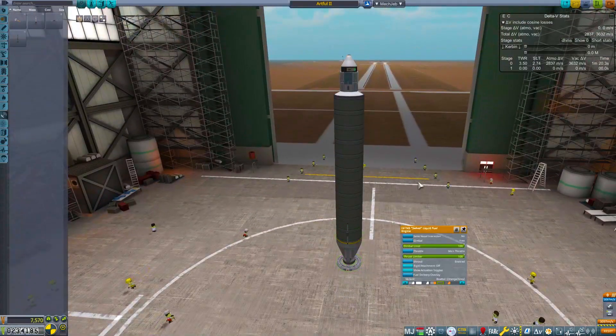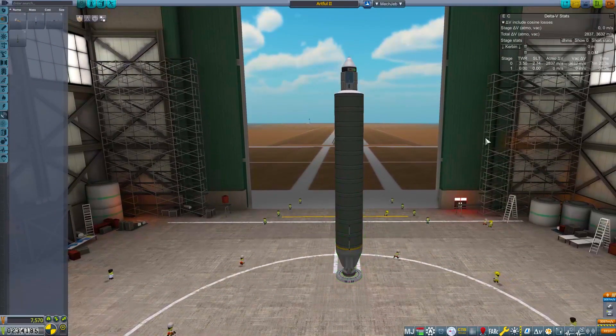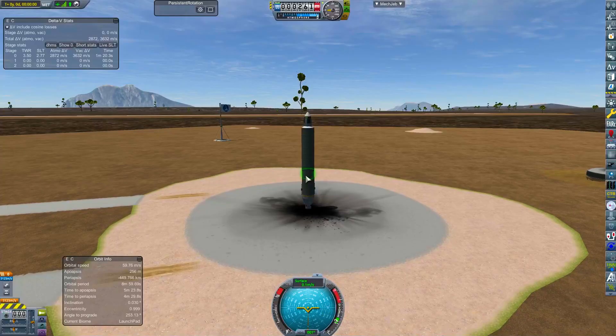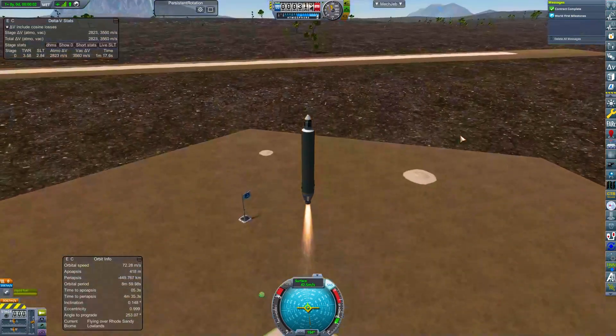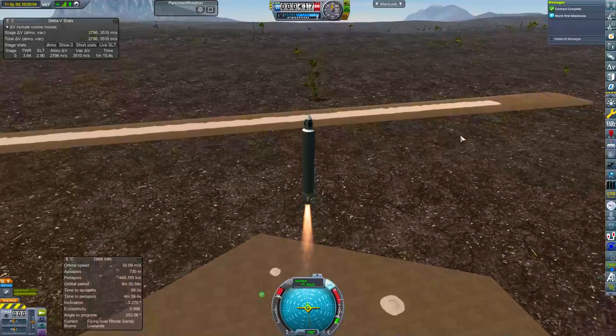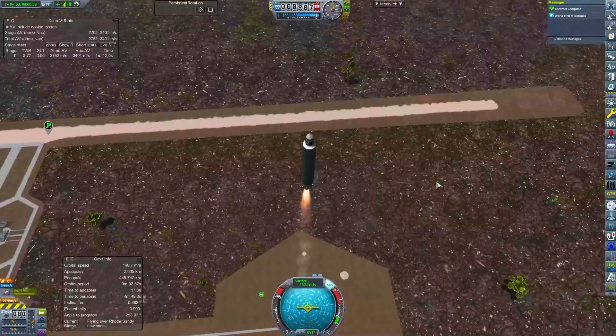I'm hoping that this swivel engine is actually up to the job. Let's give it a go. We are on the launch pad. We've got these missions to dismiss, but I'm just going to go first. We're going to start heading just a smidgen to 90 degrees - a smidgen to 90 is what I want.